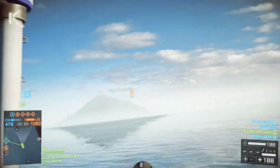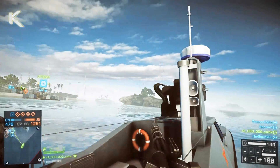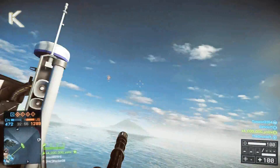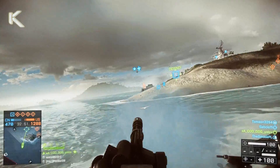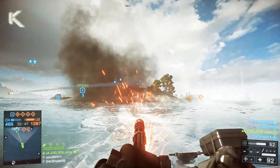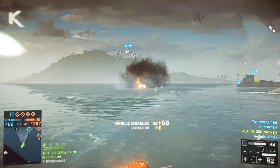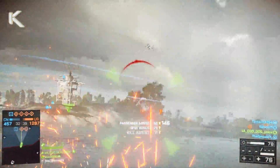Speaking of sneaking in and blowing up MCOMs, you're going to have to have a route in. There were a few things I noticed about the Naval Strike stream shots that I don't think a lot of people were discussing. First off, there's a giant latch on the carrier in one of the stream shots, and there's also the top deck, so I think there are two ways into the carrier to get to those MCOMs and blow them up.